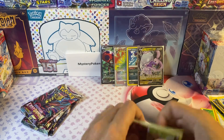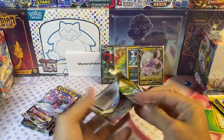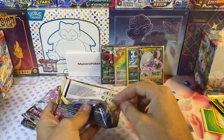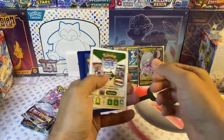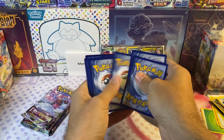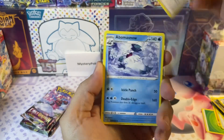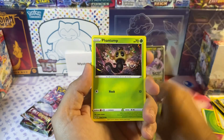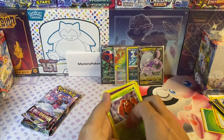Four packs in, four hits — not bad. Also guys, do me a favor: subscribe to the channel, hit that thumbs up button, and leave a comment. I like interacting with everyone. Lost City, Electivire, Bronzor, Phantump, Sableye, Parasect — nothing in that pack.